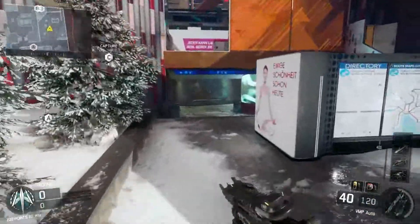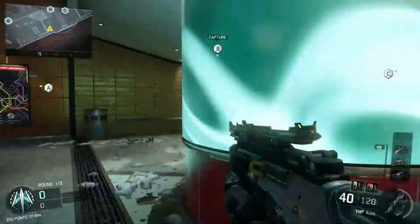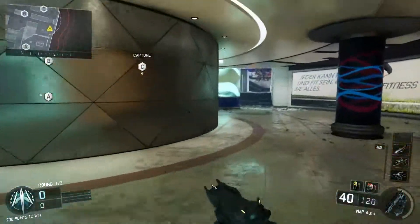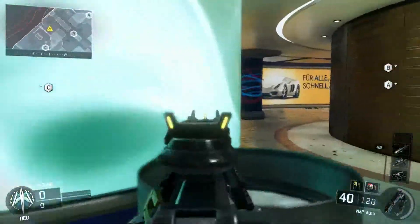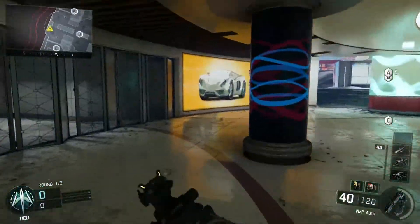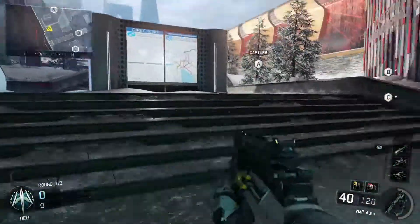Next we have a bomb sight down here. If you guys want to see nade spots on these maps be sure to hit me up in the comments below. There's not too much — you can sort of head glitch these and of course wall run again, which is quite nice as well, but nothing too fancy up here.